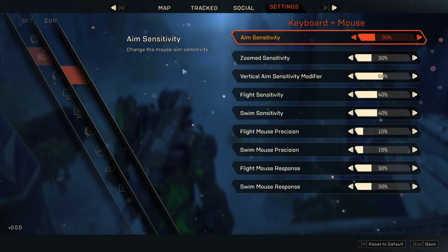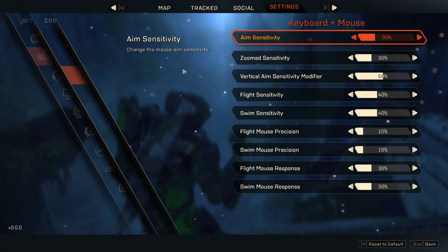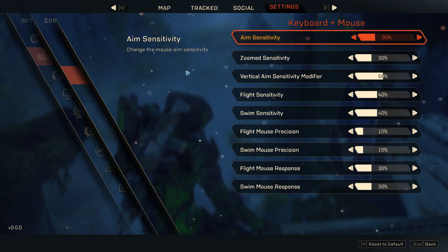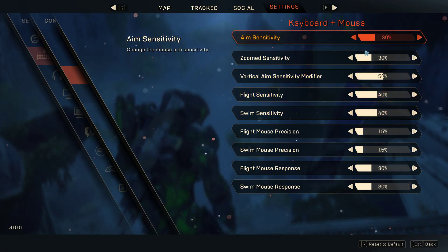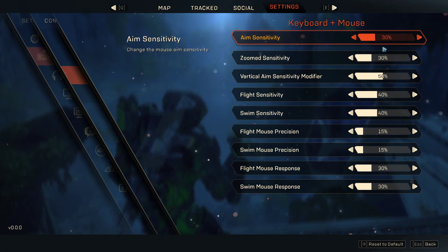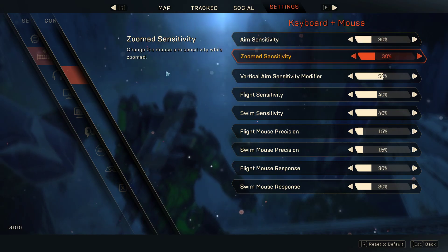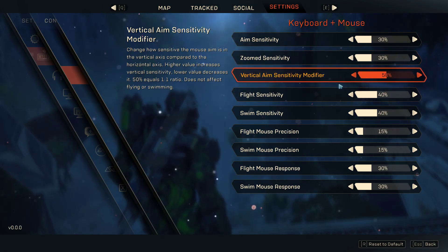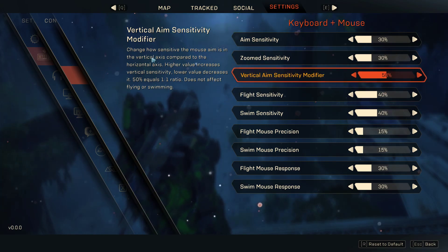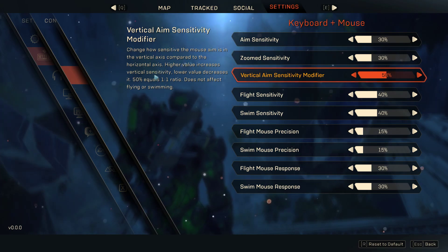From the demos to the full release, the controls are much better, so you shouldn't have to do as much tweaking. I run 800 DPI. My mouse sensitivity in this game is 0.3 — it works, I've had no issues with it. The vertical sensitivity is good, so there's nothing wrong with that.